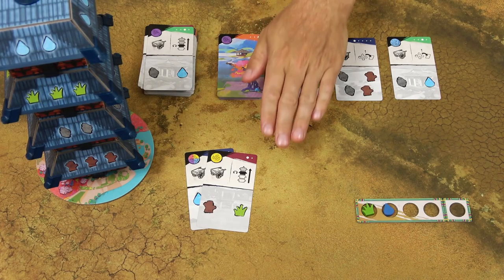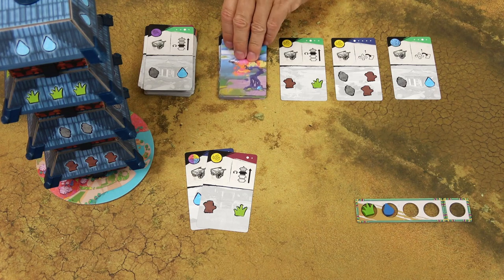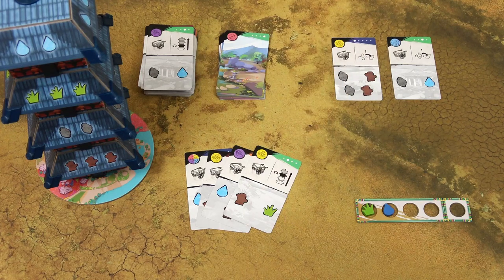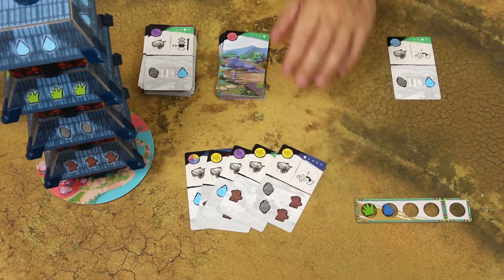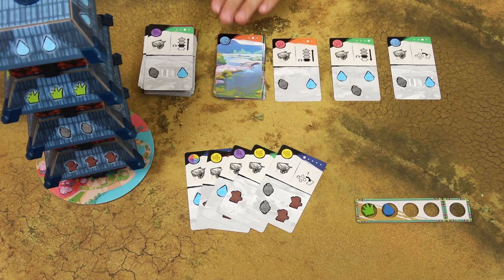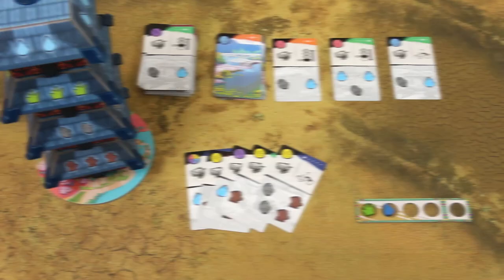After taking three actions, refill your hand back to five cards. You can take cards from the top of the deck or from the display. You can only refill the cards in the display once your hand is back to five cards. If the draw deck runs out, reshuffle the discard pile and create a new draw deck.